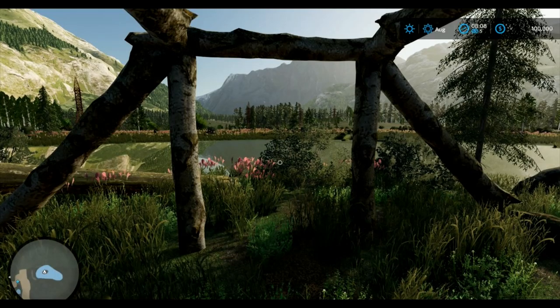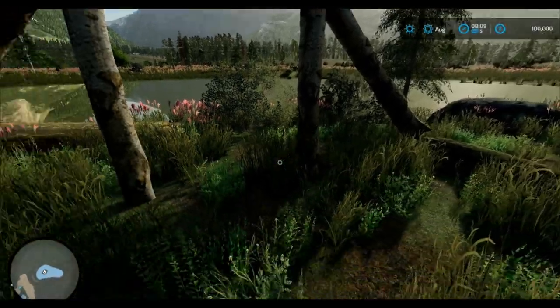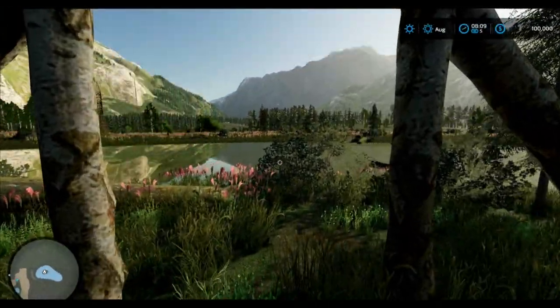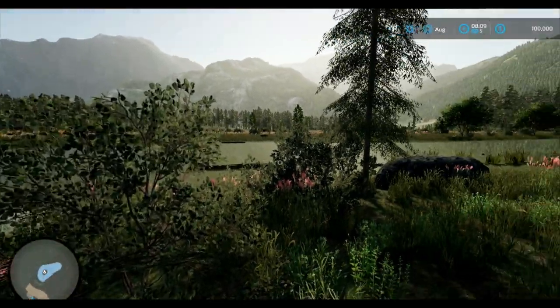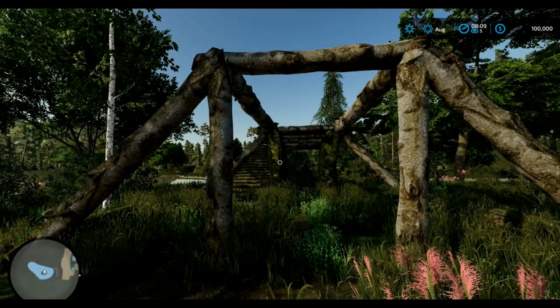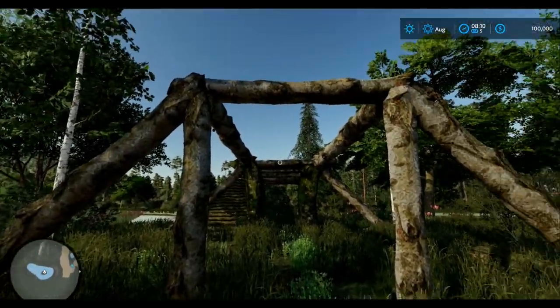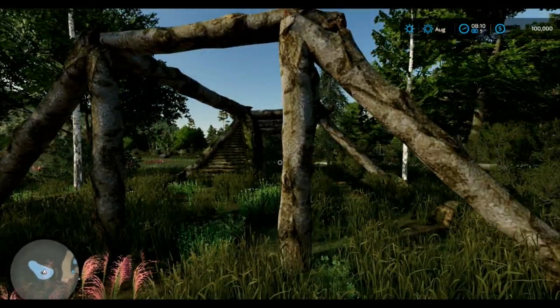Hello everybody, this is Coffee with Brick today and we're on Drudge Creek, Alaska. We are in this little shelter — I feel like I'm playing a survival game. I've never seen one on Farm Sim quite like this, this is kind of interesting.